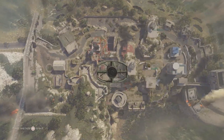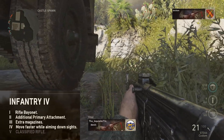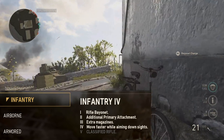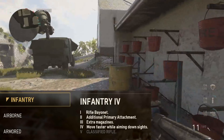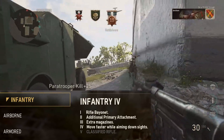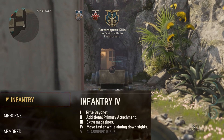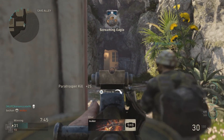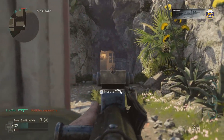Everything matters when picking your class setup. First, for your division, you want to select Infantry. On an assault rifle you get a bayonet, because you're not going to be great at close range with an AR — so we want to improve that close range game. With the bayonet, if someone gets close and personal, it's a one-hit kill every time. Also very important: Infantry gives you an additional primary attachment, which we'll need later. You also get extra magazines for picking off targets at distance, and faster ADS while moving, which is great when coming off a head glitch to reposition.